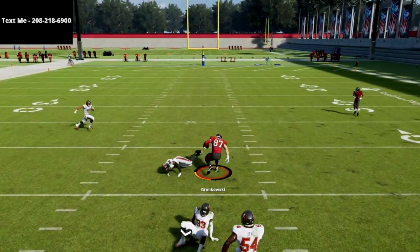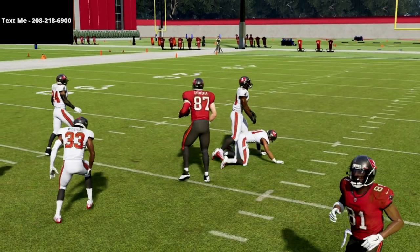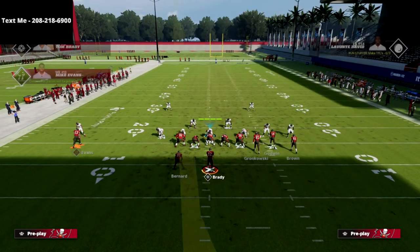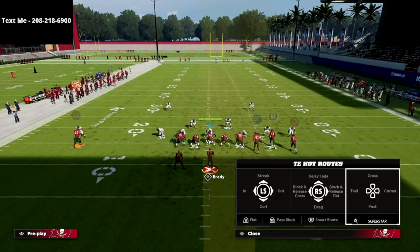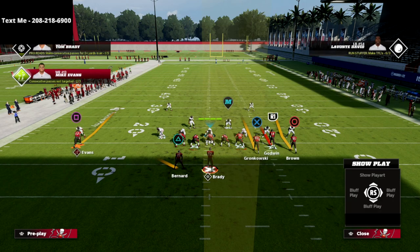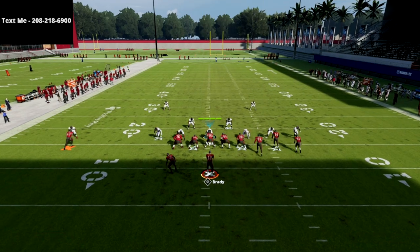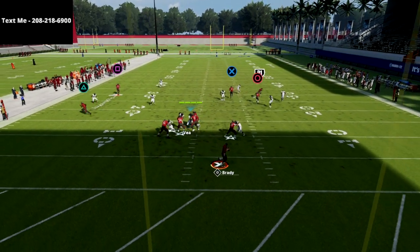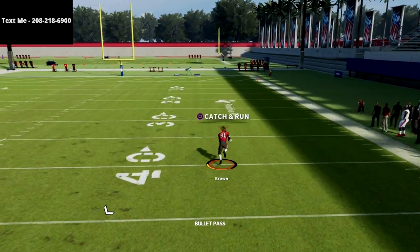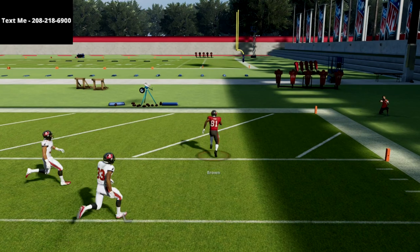The best way to do this — and this will absolutely kill Cover Six whether they put that safety on the right deep path or not — is to take the R1 receiver and put him on a corner route. If you have Hot Route Master or Slot Apprentice, you can get this corner route up there. What you'll see is the circle receiver will absolutely just bomb Cover Six over the top for a one-play touchdown every single time.